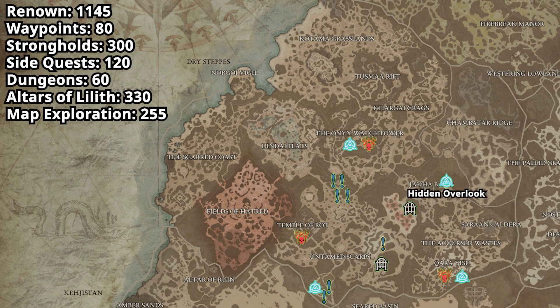Head north to the Hidden Overlook to get that waypoint as well. Then we're going to head east to an NPC surrounded by some demons to accept the quest Curious Curious. It's going to ask you to click on a bunch of pots — the one that is always the completing one is to the bottom left. Once you complete that, head north to Fate's Retreat to get that waypoint.